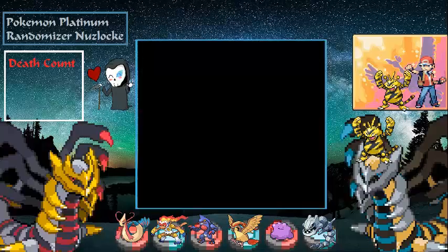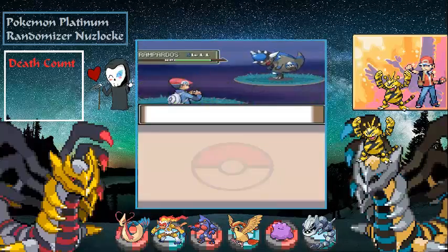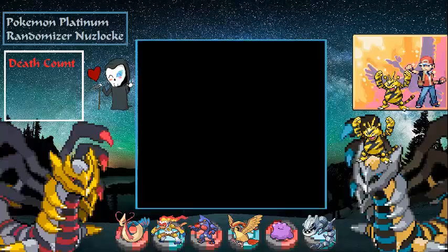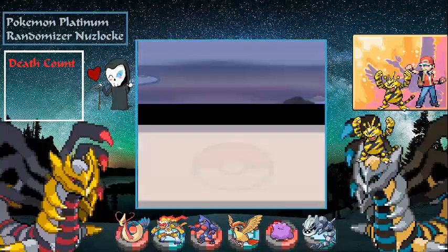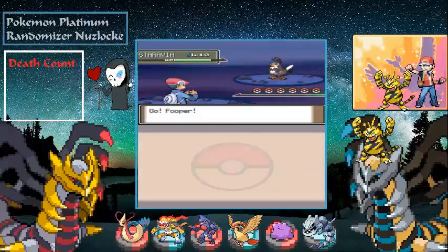I'm going to try and avoid all the trainers since we're coming up on about 35 minutes and I want to get the encounter in the forest now. My rule is the first Pokémon that shows up on screen is my encounter.